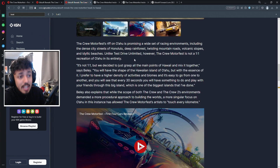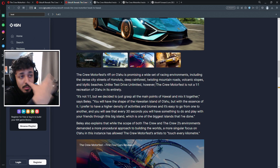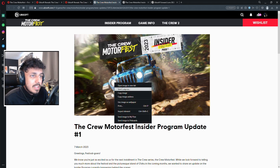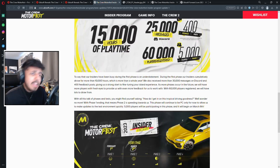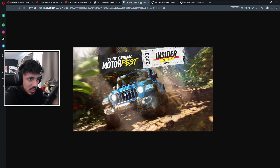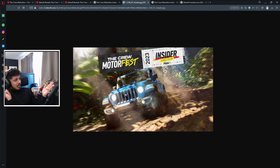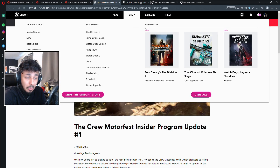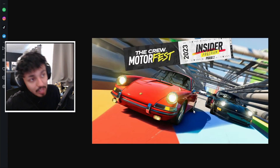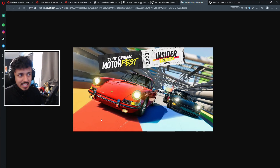Then we got the Motorfest Insider Program, where people played the game early, did beta testing, and gave feedback. Each time they gave us updated information, we got articles with images. From those articles, another confirmed car: the Jeep Rubicon, making 11. Then on the second insider article we got three more — the Porsche 911 Turbo, the Porsche 911 GT3 RS, and another Porsche — bringing the total to 14 confirmed cars.